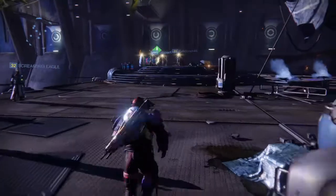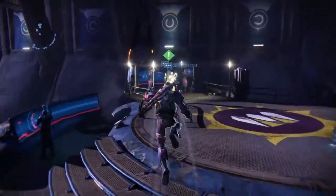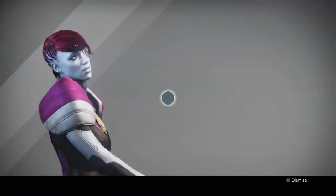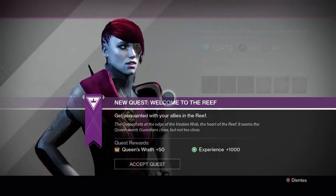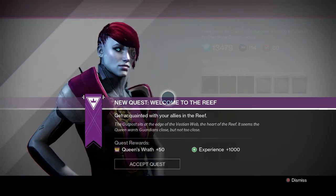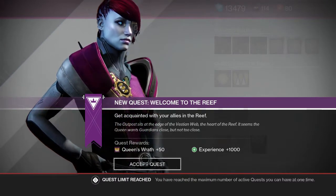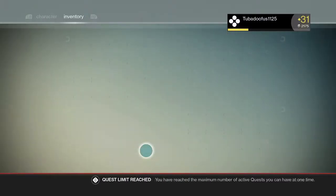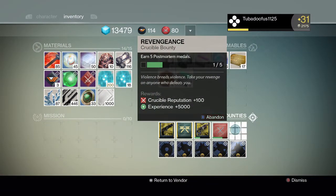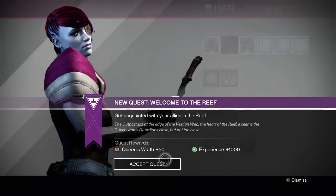But you're led to this little mission here. She has a quest for you, which is to get acquainted with the allies in the Reef, which is kind of exciting. It's a little quest to lead you around and basically do what I'm doing right now and give you a tour. So it's definitely a useful thing, as long as you're not full of bounties like I was. Not playing Crucible anytime soon. So getting rid of those. Accept this quest and you're about to wander around.